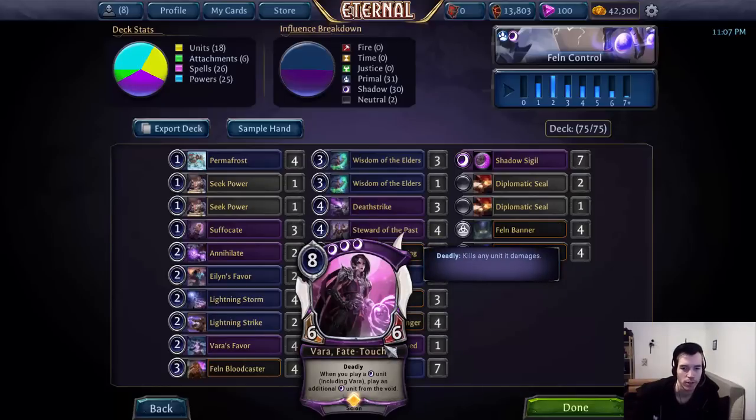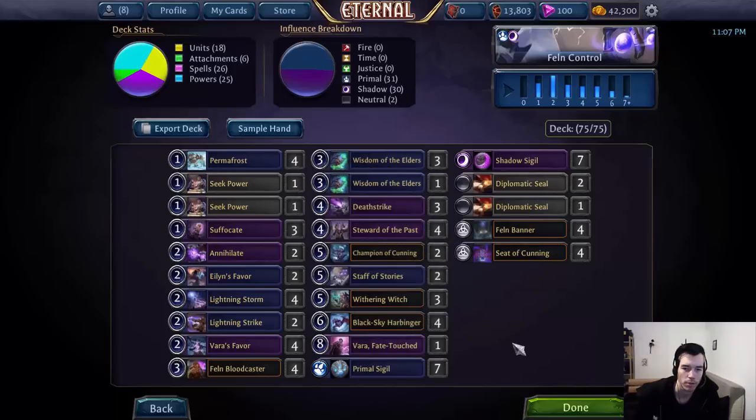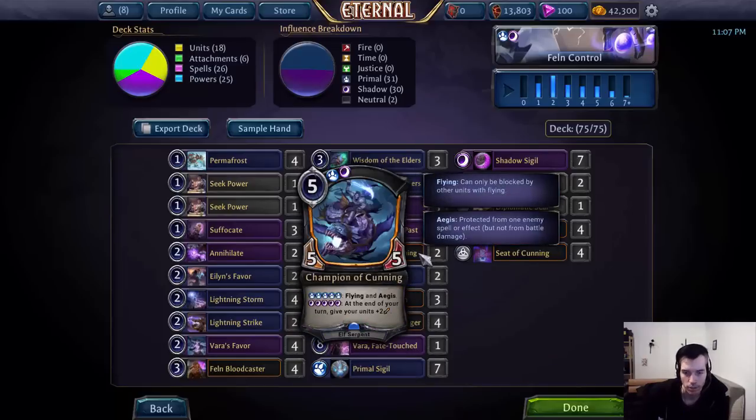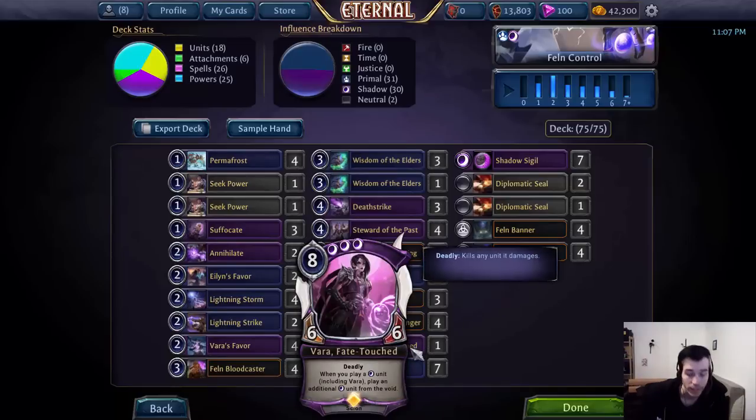Last we have one Vara Fate-Touched, which is basically the definition of an 'I win' card, since at 8 power it has no other purpose than ending the game — which is why it's a bit questionable. It's possible it should be a Champion of Cunning or just another spell. But it's nice to have some added late game power for the mirror and matchups like Big Combrei — slower control-midrange decks — since Vara is a pretty impressive power play. Imagine turn 8 you drop Vara, get back a Harbinger or Champion of Cunning or even just a Bloodcaster to draw more cards. It's powerful and a nice over-the-top play against slower decks.